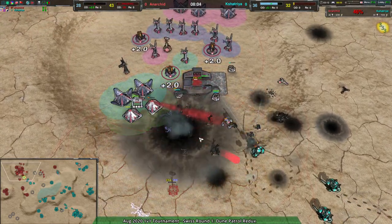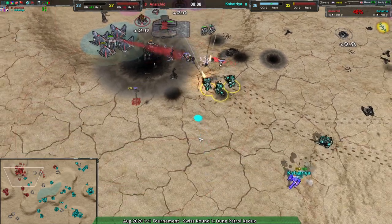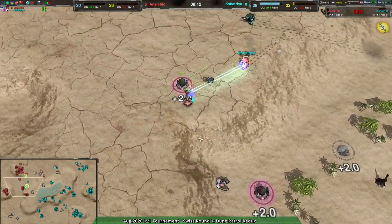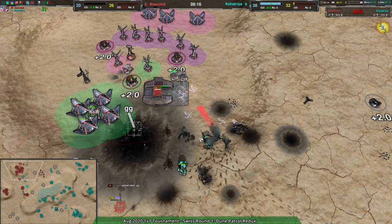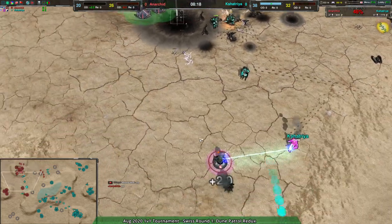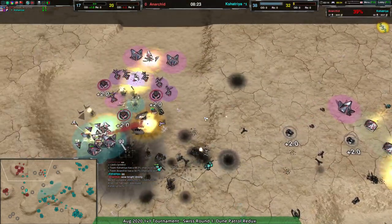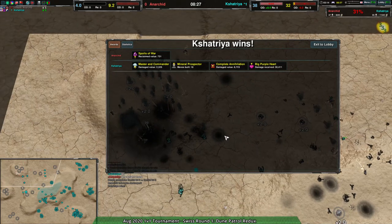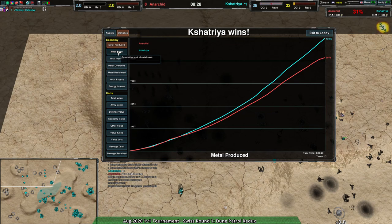Kashatria is knocking on Anarchy's door, and Anarchy's commander goes down. That just leaves the factory — three Knights against a couple Daggers and some Scalpels, this is not an even match. Kashatria's commander going around the side looking for what they can take out. Anarchy GGs — that's the towel throw. Yet another very quick win! Doom Patrol is a quick map, much quicker than I thought it would be.